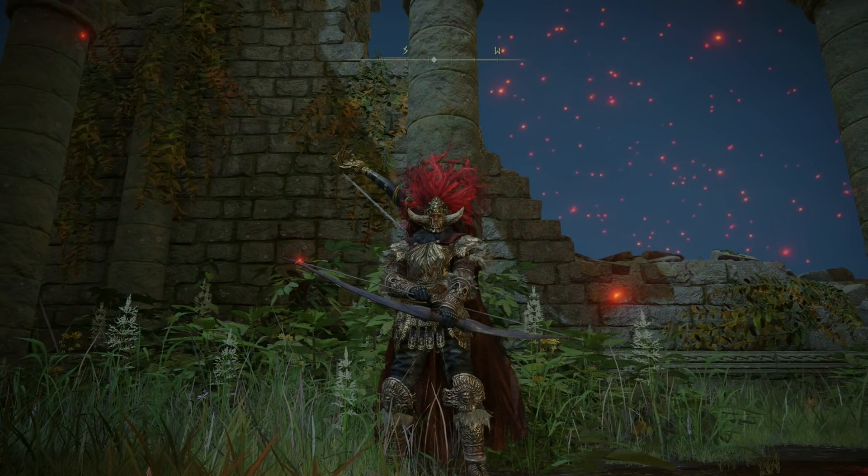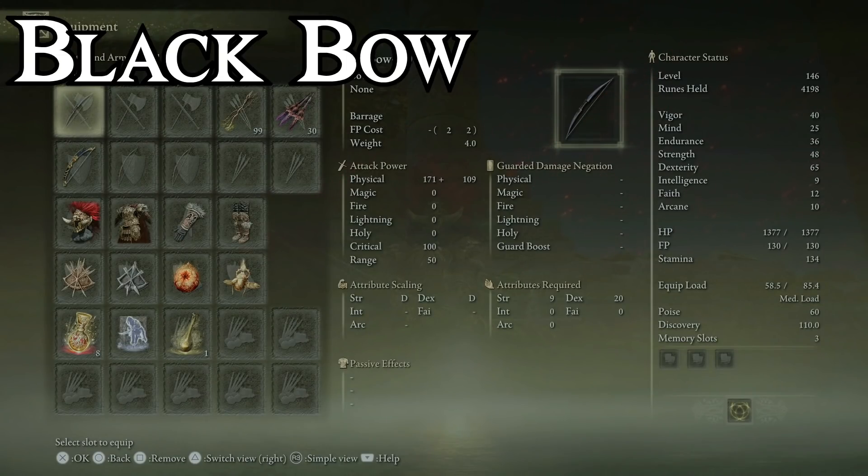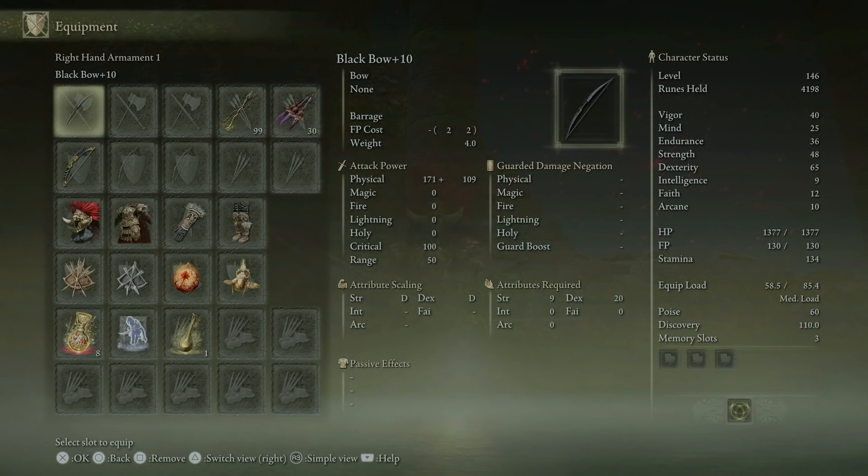For the traditional bow you also have a lot of options, but I landed on the Black Bow, which is easily upgraded with Somber Stones, has decent stats, and possesses the Barrage skill, which we will abuse on quite a few bosses. If you're wondering about a crossbow, I didn't use them, but I'd probably go with the Pulley Crossbow — you can get it really early on and it's basically a semi-automatic, so it's nice if you want something a little different.